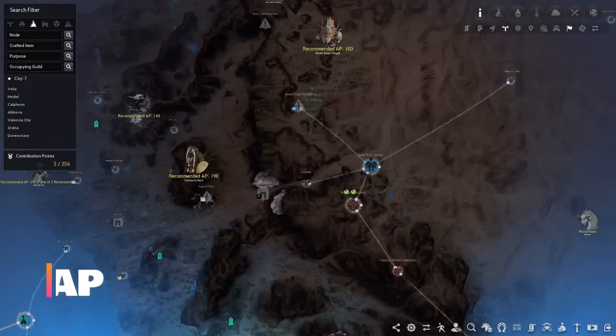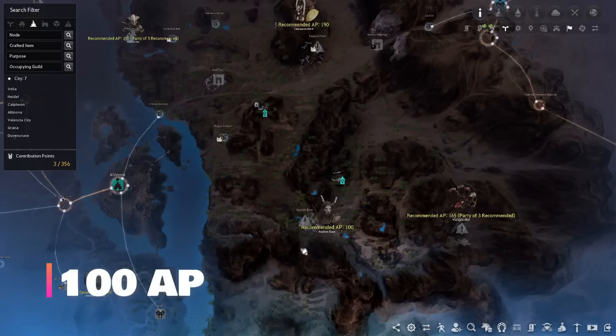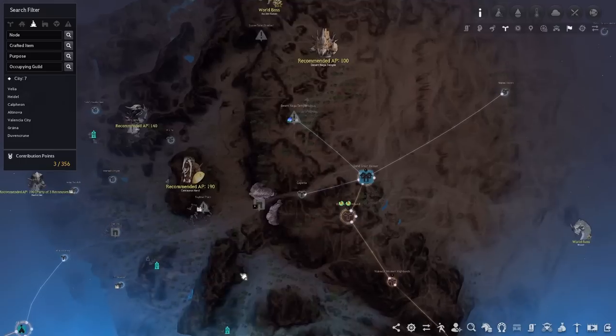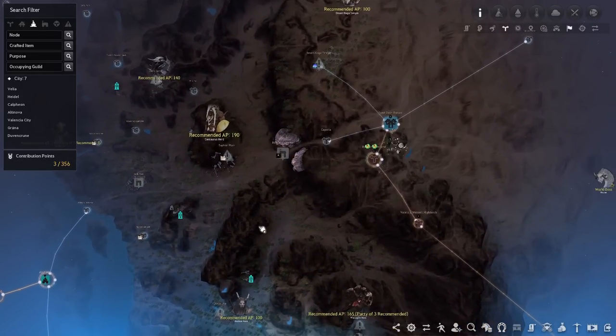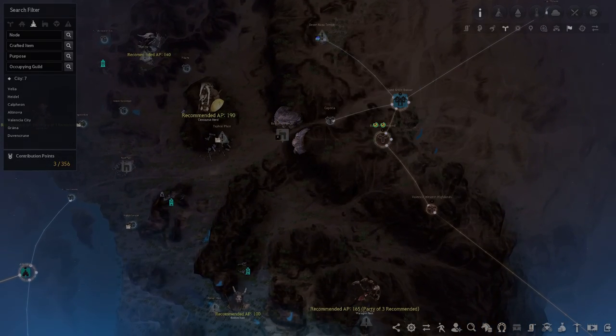At 100 AP you have two options. The first is Desert Nagas, located directly northwest of Sangrain Bazaar, and the next is Basham's, which is a bit southeast of Altinova. I really like Desert Nagas because the mobs are nicely packed together and there are a lot of rotations and options, but depending on your class or personal preference you can pick either. Both are really good grind spots for this level.